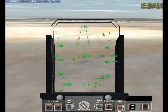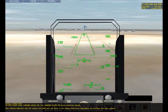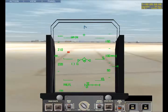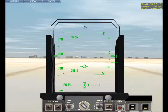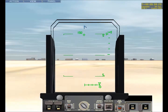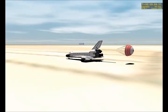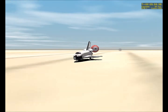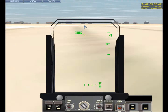9... 8... 7... 6... 5... 3... 2... Landing gear is down and locked. 1. Touchdown. We have weight on the wheel. We have weight on the wheel.